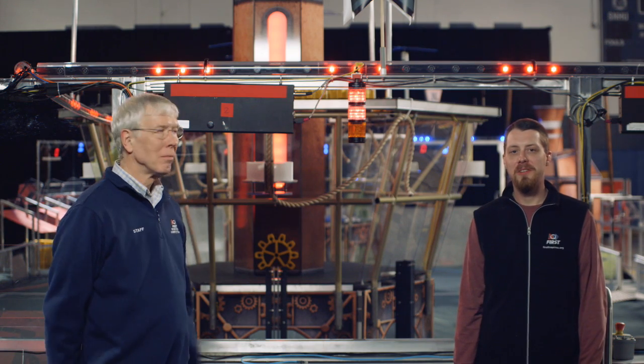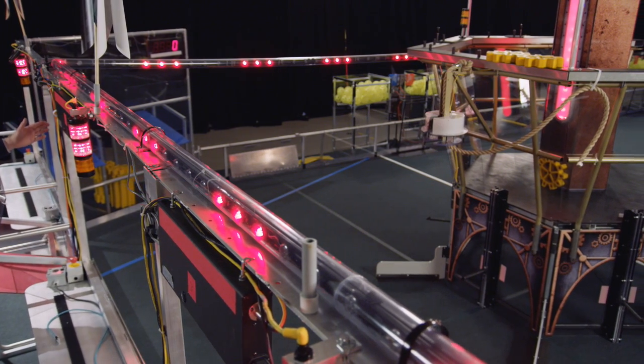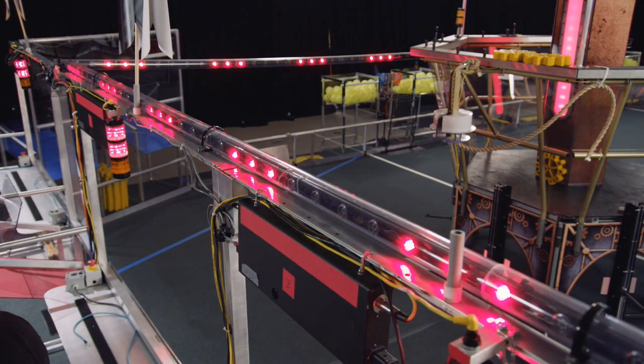Above the wall, you'll notice the steam pipe. It starts at the boiler, runs across the top of the wall to the midpoint, where it turns towards the airship. The steam pipe has lights that chase through it to indicate that steam is flowing from the boiler to the steam tank.